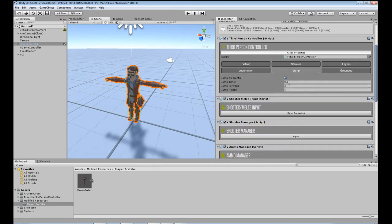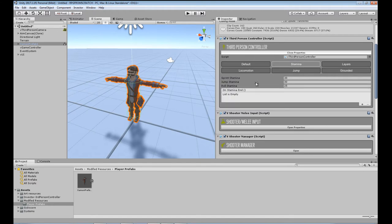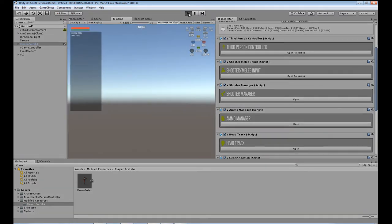Jump — I've never had to really change anything in the jump section, I usually leave them as they are. Same with grounded — we'll ignore that for now. Stamina: you can set your actual stamina stats here, and once it runs out you can have it do something — play a sound if you're puffed out, or trigger an animation where your character falls down from exhaustion. We're not going to do any of that for now. Let's go here, maximize on play so the screen goes full screen, and hit play to test the controller.